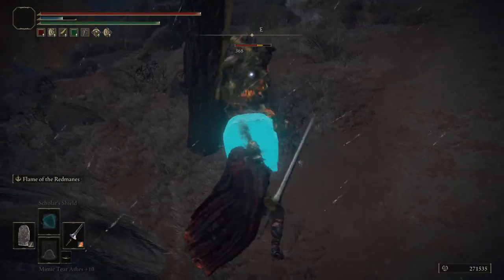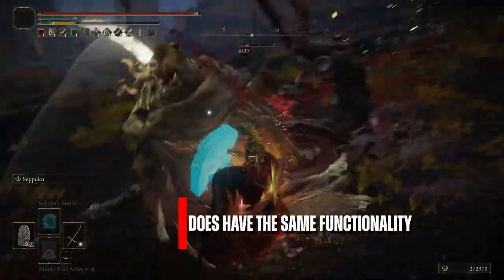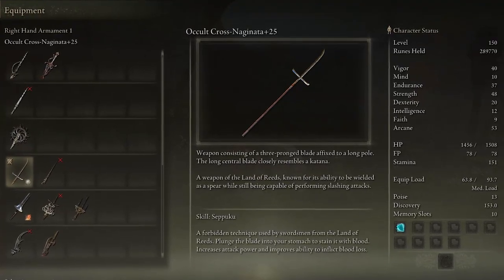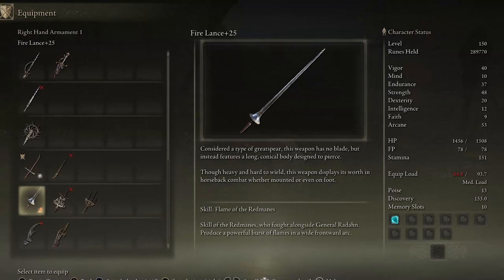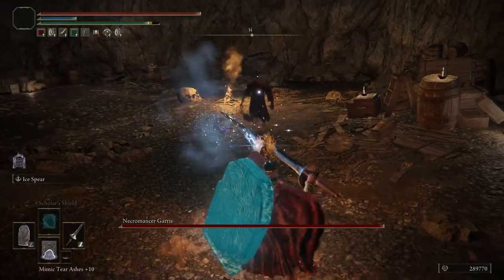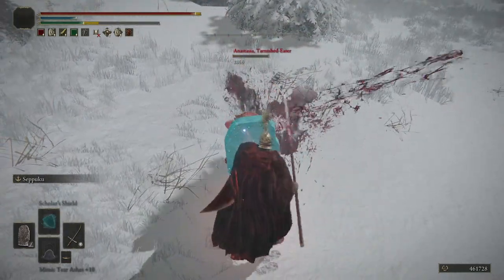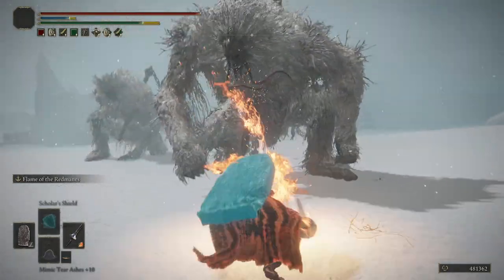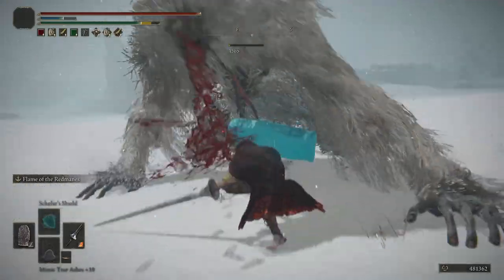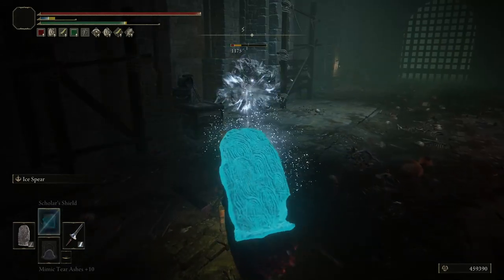The ideal weapon type for this build is either a spear, great spear, or heavy thrusting sword, because you can use your light attacks from any of these weapons while simultaneously blocking with your shield. I recommend either the Cross Naginata or the Lance, mainly because you can obtain either of these weapons very early in the game without going through any difficult encounters. I was constantly changing my weapon ash of war and affinity to overcome challenging encounters. For the majority of the time, I was using the Cross Naginata with the Seppuku ash of war and the arcane affinity. A very good replacement option is the Flame of the Redmanes or the Ice Spear — both obtainable early in the game and dealing a tremendous amount of poise damage. Ice Spear in particular will also inflict frostbite, causing the target to suffer 20% more damage from all sources for 30 seconds.